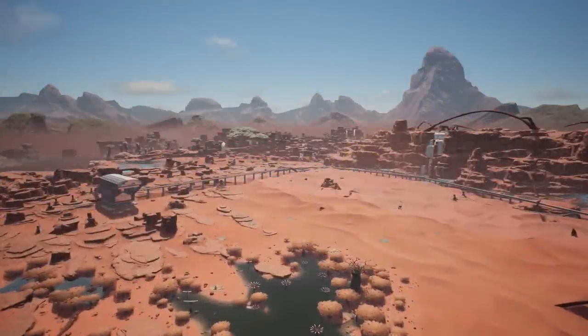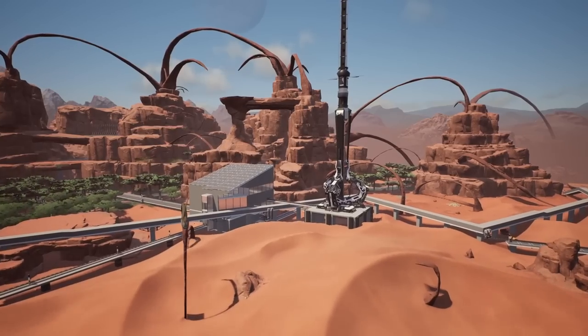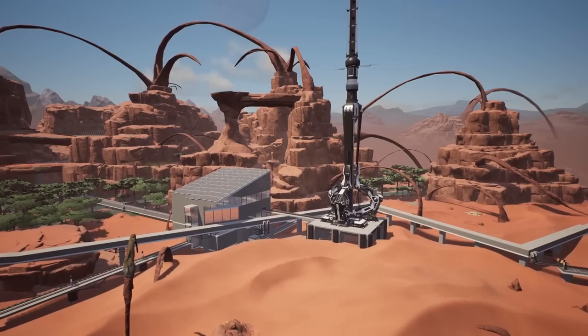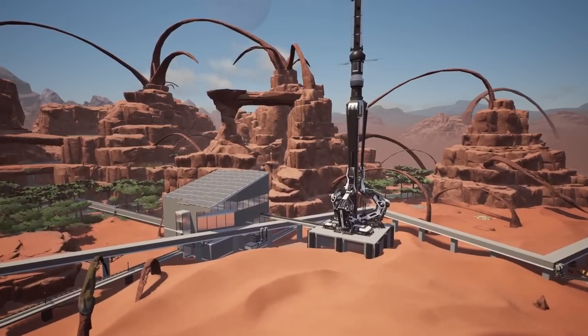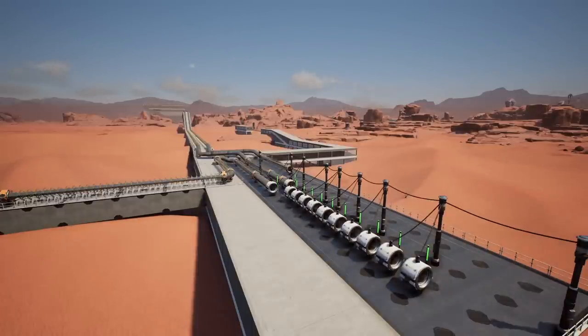Hello guys and welcome back to our Satisfactory Update 6 let's play series. In our last episode we built this space elevator parts factory which is producing everything we need for the next space elevator milestone. We also built this hyper tube launcher accelerator system. I want to play around with a circular accelerator at a later date, but for now this is going to work perfectly.